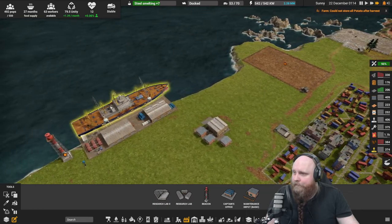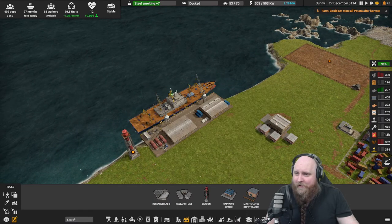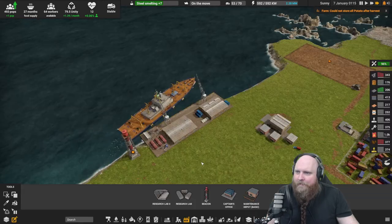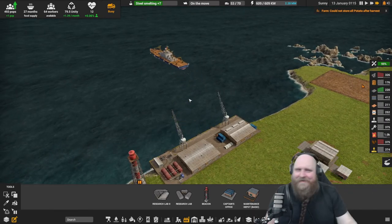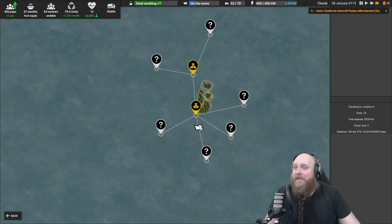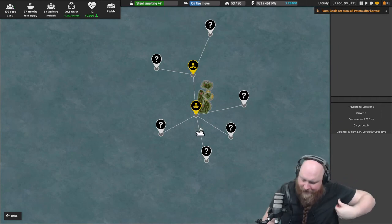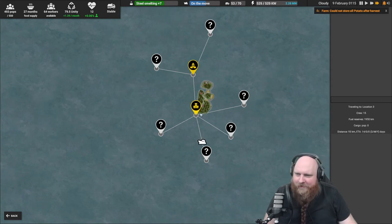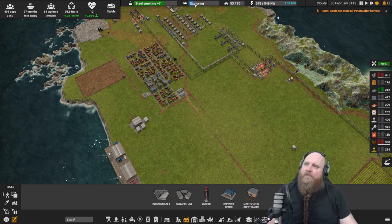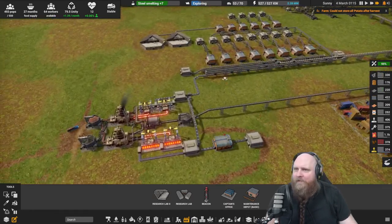We got some fuel — let's explore! Goodbye ship, have a good time! I can't follow it far — it's gone. This is fun. I guess once you run out of trees on this island you start harvesting from another island. You can also find enemies out there. The ship is now exploring, so we have to wait.